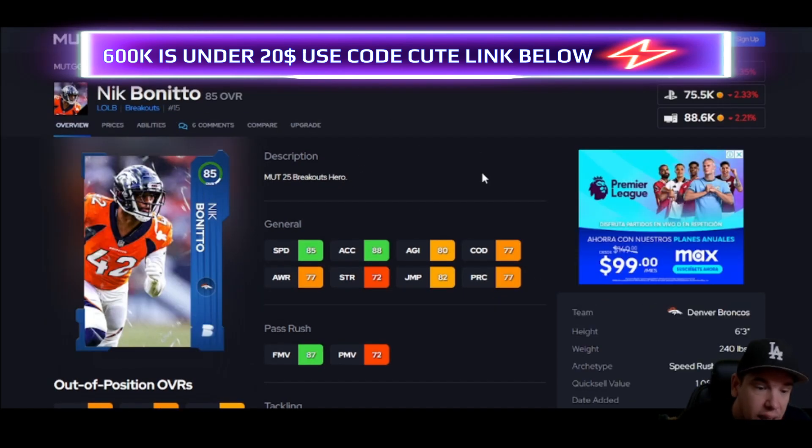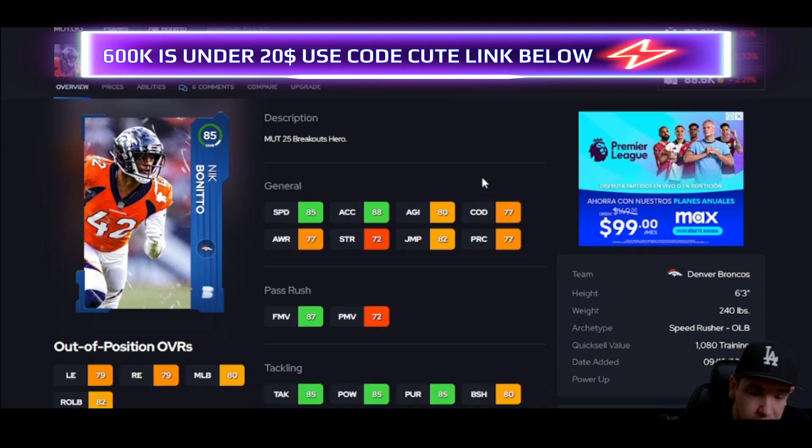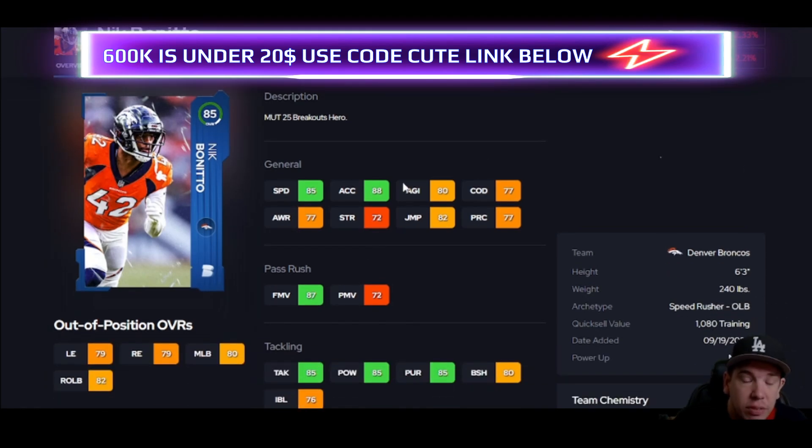Don't forget Nick — finesse move threshold, so if you need somebody coming off the edge with good speed and good thresholds, he could be your guy. He also has above average hit power hitting that 85 threshold, and his acceleration at 85 and finesse move being met at 87 — go ahead and give him a chance.